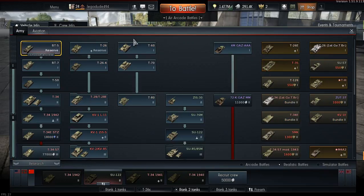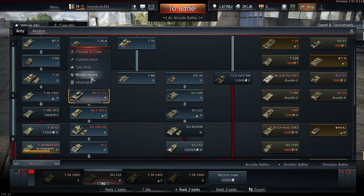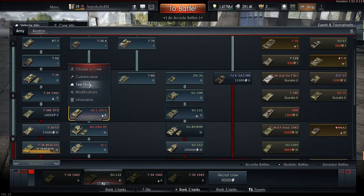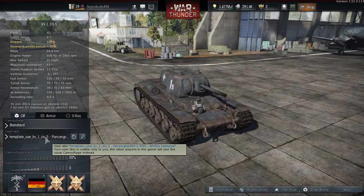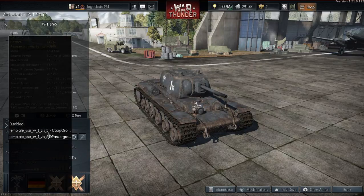I don't think I got any new skins for the Soviets other than that. I did get another KV-1 ZS-5 skin. There's the 8th Panzer Division in the Panzergrey, and then here's the other one.